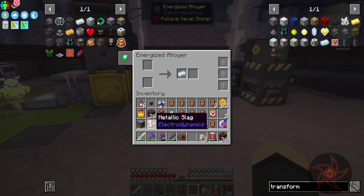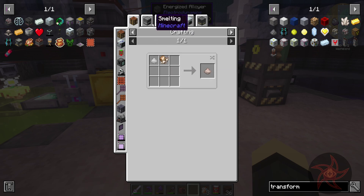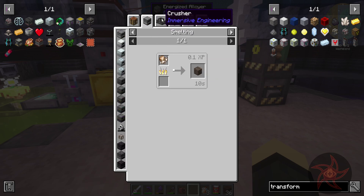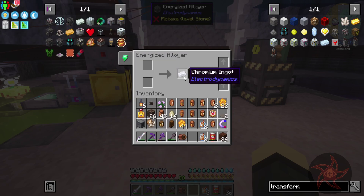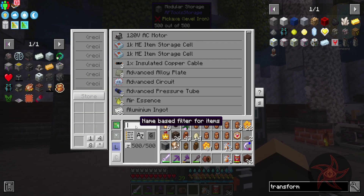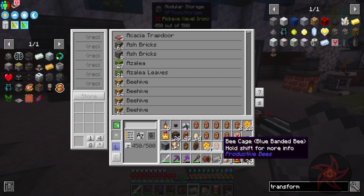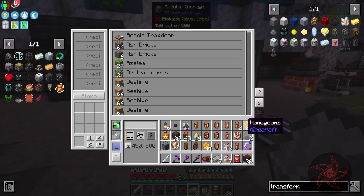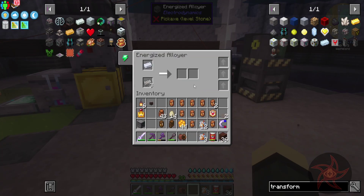Now we got some metallic slag as well. This stuff we can turn into fertilizer from reverse engineering as long as we get some niter. Or melt it into slag glass, then crusher it into slag gravel which we can use as gravel. Boom — stainless steel!